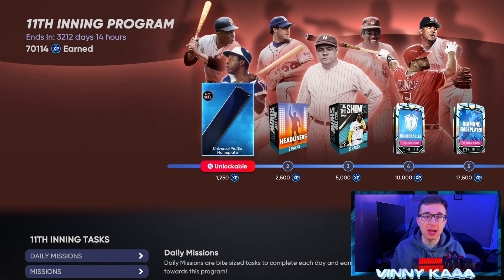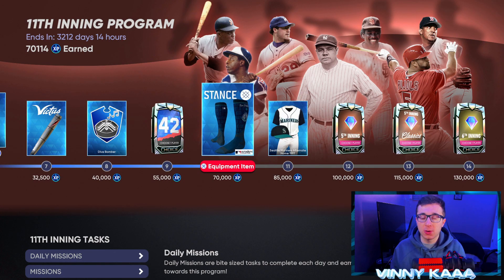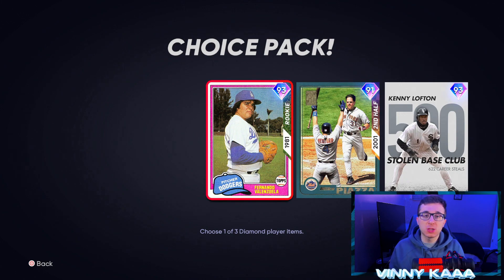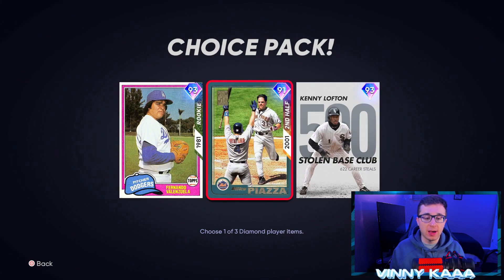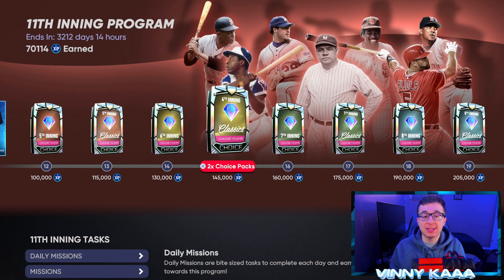The last thing to talk about for the best way to start Diamond Dynasty no money spent is the first inning program. As you play through everything — conquest, single player, online — you earn XP that feeds into the first inning program. The key reward is the first inning boss pack, which in MLB The Show 21 included Fernando Valenzuela, Mike Piazza, and Kenny Lofton — a free 90-plus diamond for your god squad roster day one, or you can sell them on the market for good value early in the year.